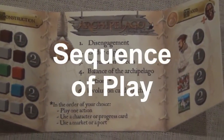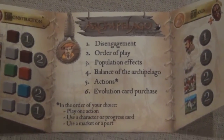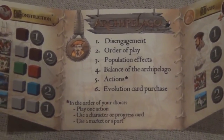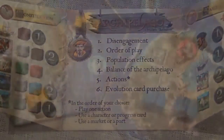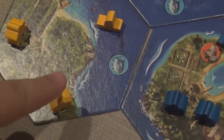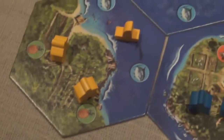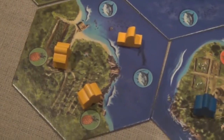A turn in Archipelago has six steps: disengagement, order of play, population effects, balance of the Archipelago, actions, and evolution card purchase. In disengagement, any meeples used on the previous turn to harvest resources are reset, cards are untapped, and rebel citizens are stood back up.